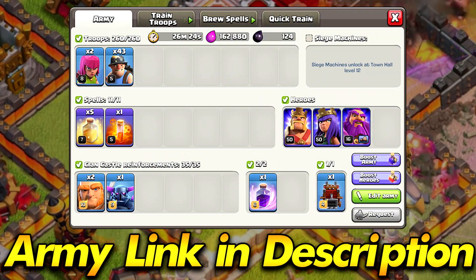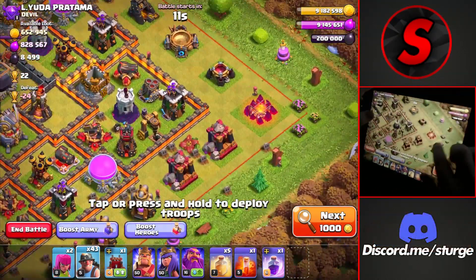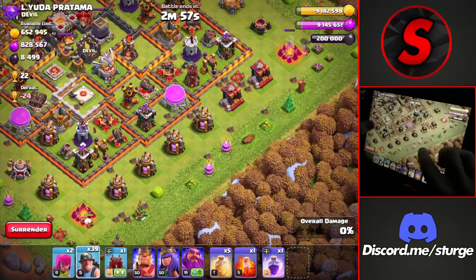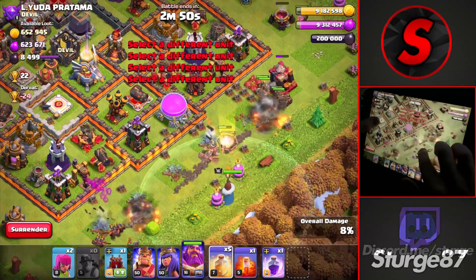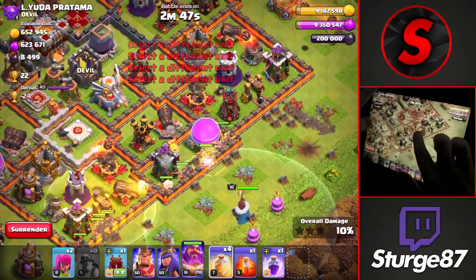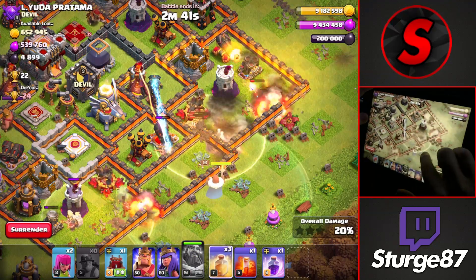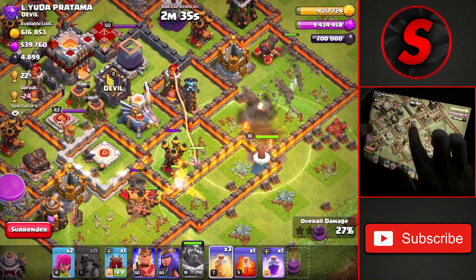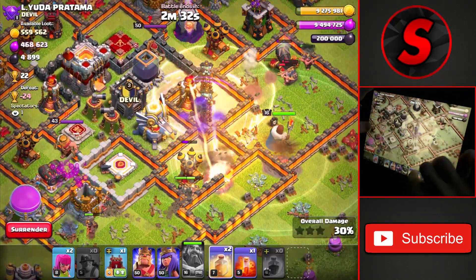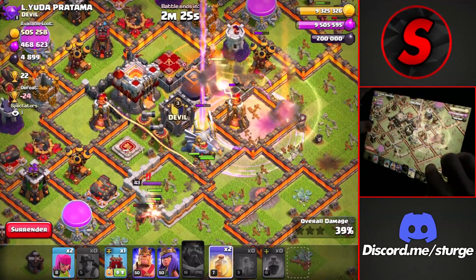The third attack strategy is the Mass Miner army. We're going to use heal spells here because you'll probably need them to get into the core of the base — there's a dark elixir storage right in the middle. Start off by dropping a couple of miners on the camps to create the funnel, then spread the big group of miners towards the bottom right, dropping the Warden as well. Immediately drop a couple of heals to counter the Wizard Towers, Bomb Towers, and the Eagle Artillery.